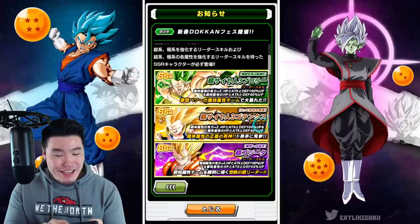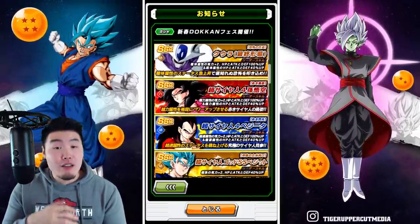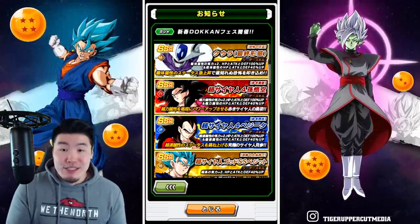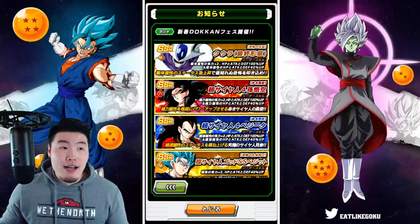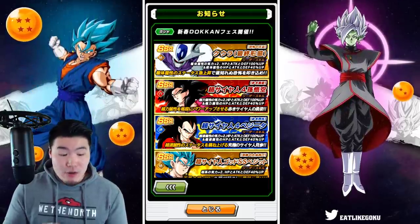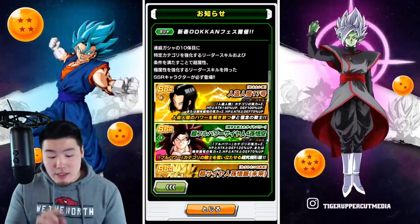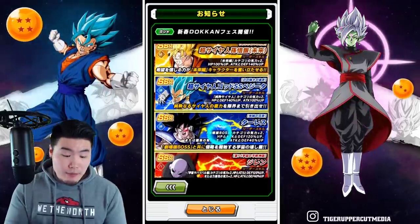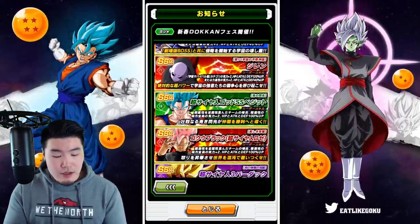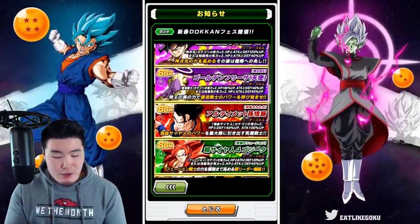Alright, here's the step-up banner. As you guys can see, step one has all of the 120 leads. I believe all the older EZA units are also in there like Kyle Ken Blue Goku, Goku Black, and so on. And then step two is a guaranteed category lead, but it looks like it's some of the older category leaders like Super Saiyan Blue Evolution Vegeta, Turlis, Jiren, Super Saiyan 3 Bardock, and UI Goku, of course.